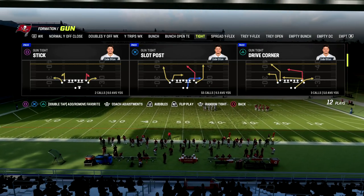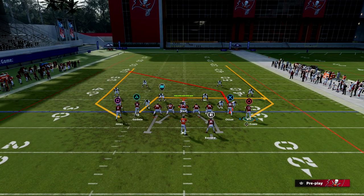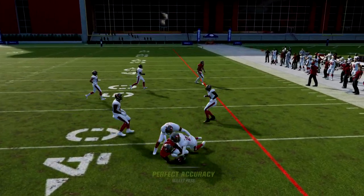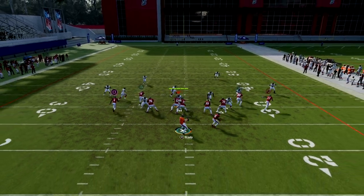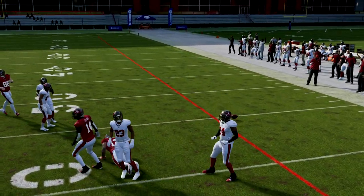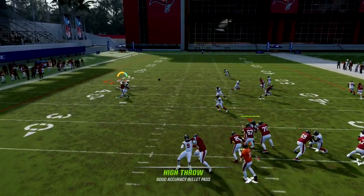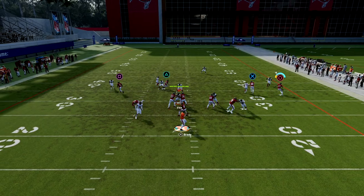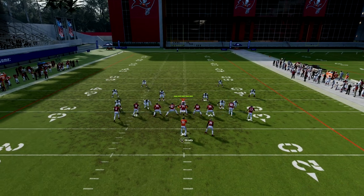To set this play up, all we're going to do is block our running back. You can motion the outside guy out if you want, but you don't have to — just block your running back, snap the ball quick, and that little route to triangle is a decent man-beating route, kind of a speed in route. On the outside you have wheel routes, which are some of the best routes this year for user catching. You can high ball and outside pass lead these wheels against man one-on-one and have a great chance at catching them.